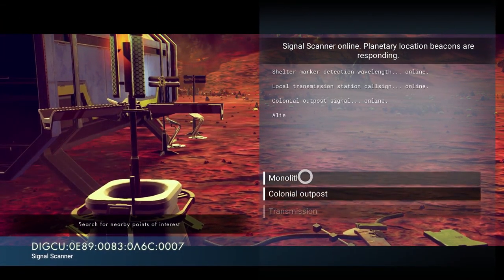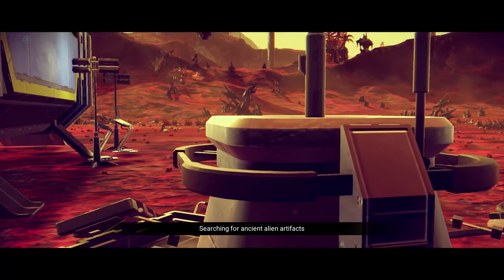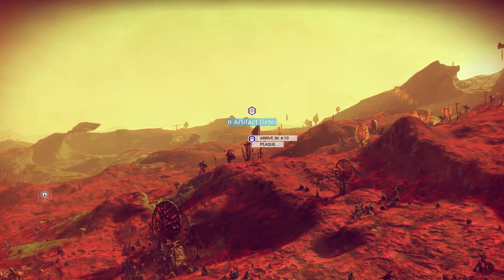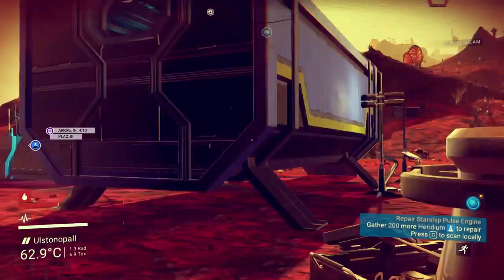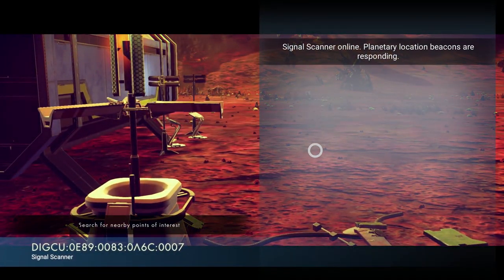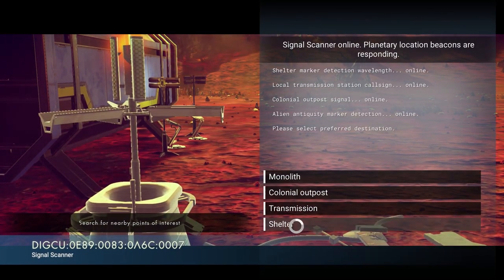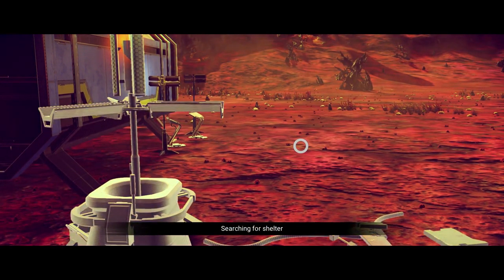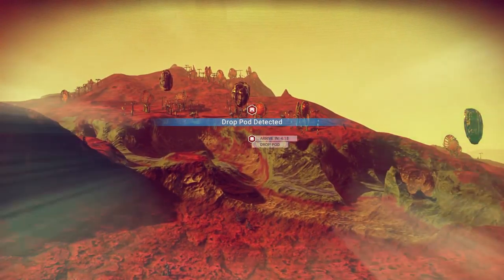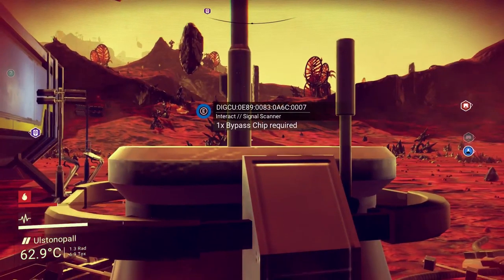Show me the monolith then. Ancient alien artifacts — artifact detected, four minutes and ten seconds, that's not too far. Show me one more. Can I search for other monoliths? It's in ship. Show me shelter. Drop pod — four minutes.